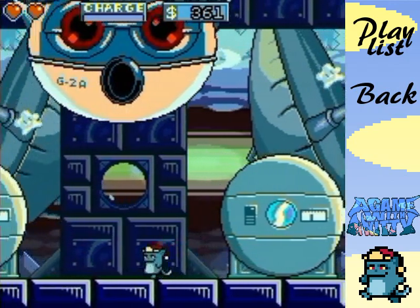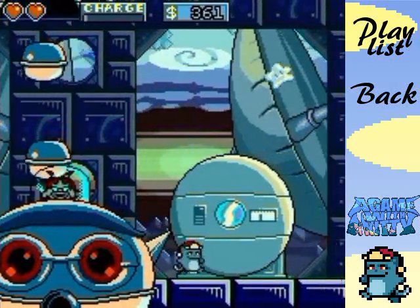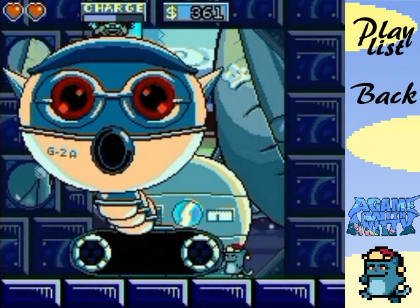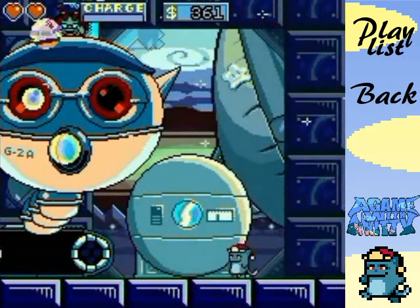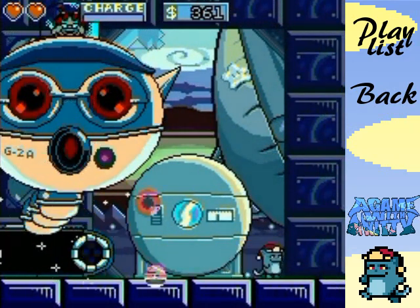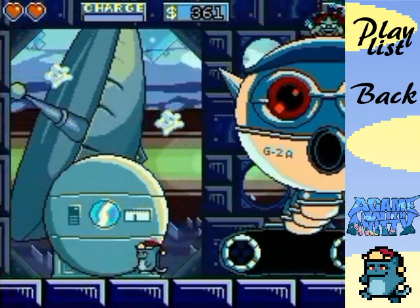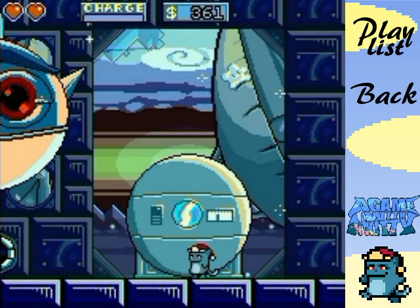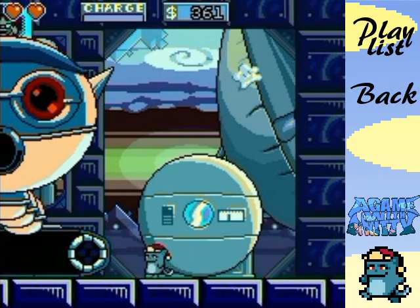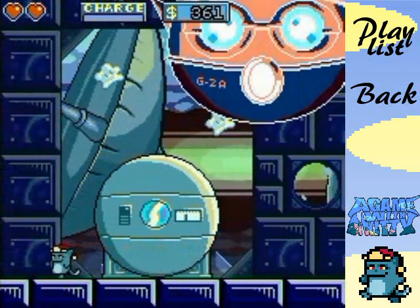The blocks are by far more dangerous than the tank and head stomp because the blocks are much more random. The multi-bubble laser shot always seems to go counterclockwise, which makes it a little more predictable. Come on, make yourself vulnerable - it's what all bosses are supposed to do. If you find a safe spot when it's doing this attack, you can just stand there and wait it out easily.